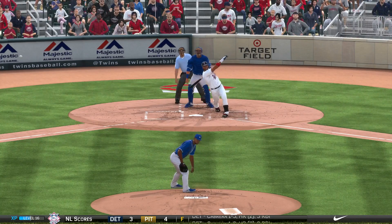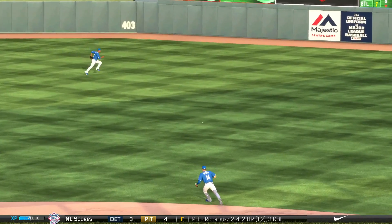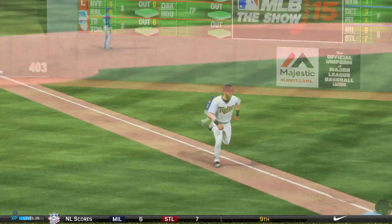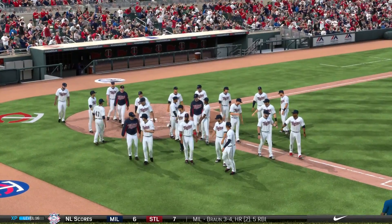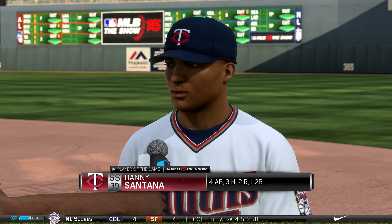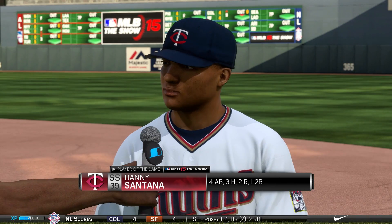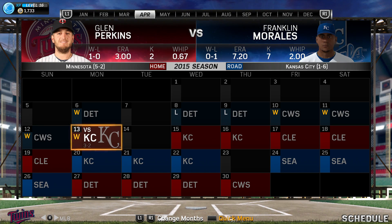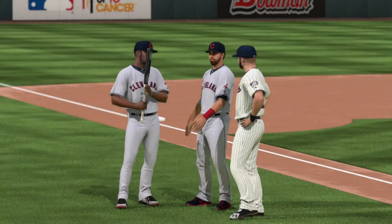Glenn Perkins blows the save but actually gets the win — funny how baseball works. Kenny Vargas comes through with the big hit to end the ball game. The Royals still have only won one game on the young season. Your player of the game is Danny Santana — three hits, a stolen base, scored two runs, a catalyst for the Twins. They move to 5-2. They split the next two games with Kansas City, winning the series two games to one.